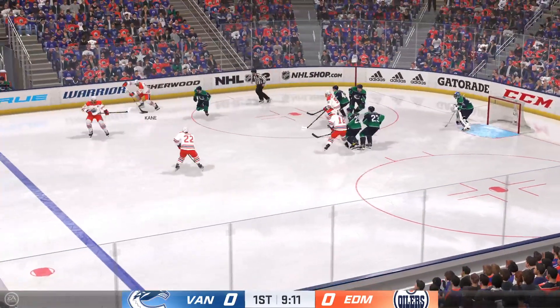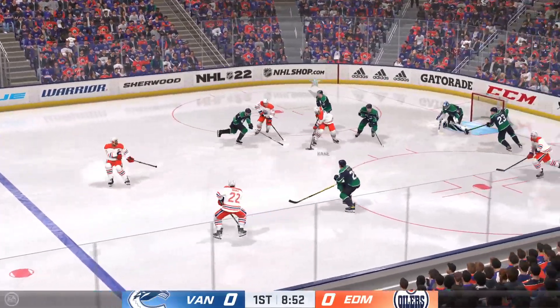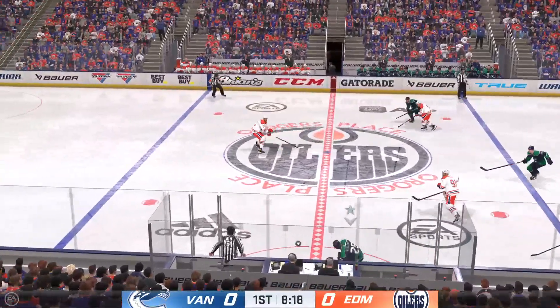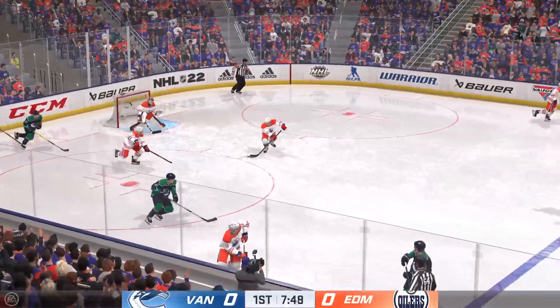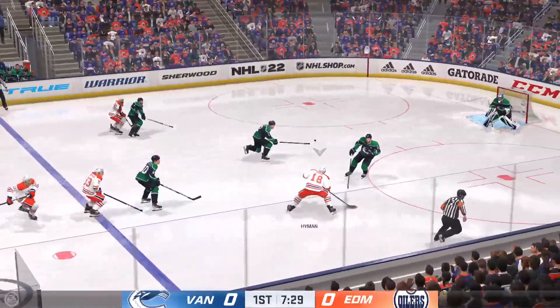The Oilers win the faceoff — handles the puck — moves right to the middle and they come up empty handed. The Canucks gain control of the puck and the puck skips away after that move. Sometimes trying a little bit too much is no good for anybody — that play gets broken up.